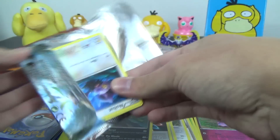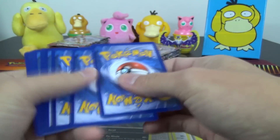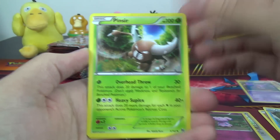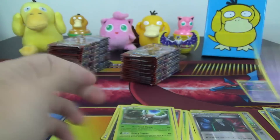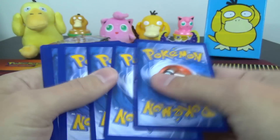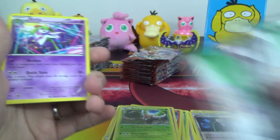Of course, we'll hopefully find at least one pack in the box where we'll have a break and an Ultra Rare EX or Full Art in it as well. We've got Quilava, Bahium, Pinsir, Reverse Giovanni's Scheme, and Cresselia with that ability. And this is the newest set that did not have the different code arts — all the code arts are the same.